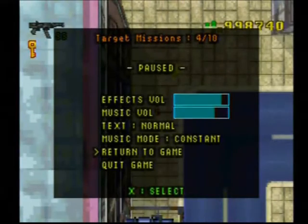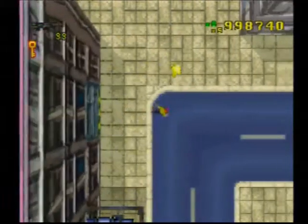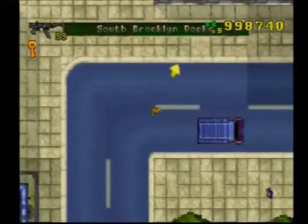Hi everyone, what's up and welcome to Summit Field's Grand Theft Auto Guide Part 9. We just finished with the Beast GTS vehicle side mission. Now we're going to go do Kill Frenzy number 5.